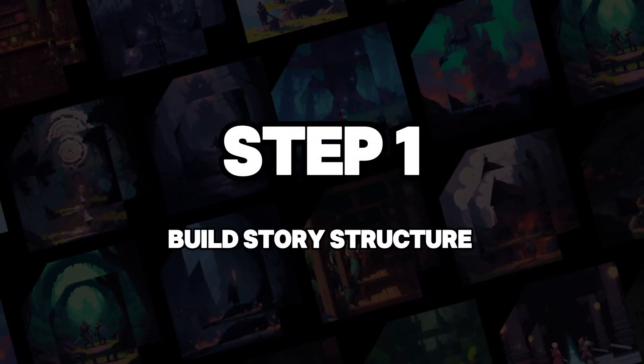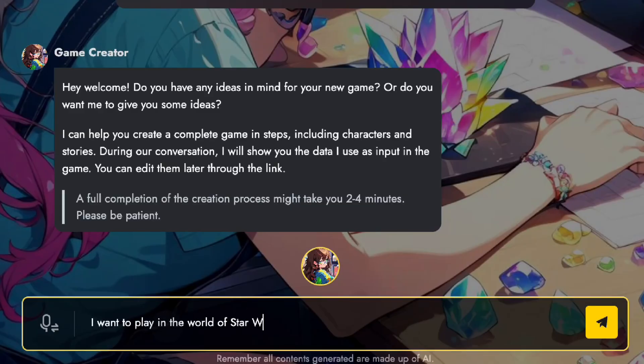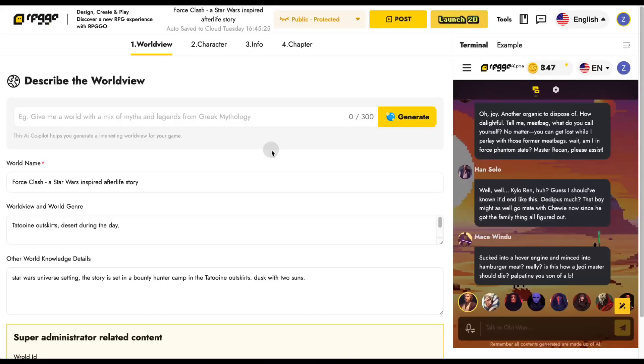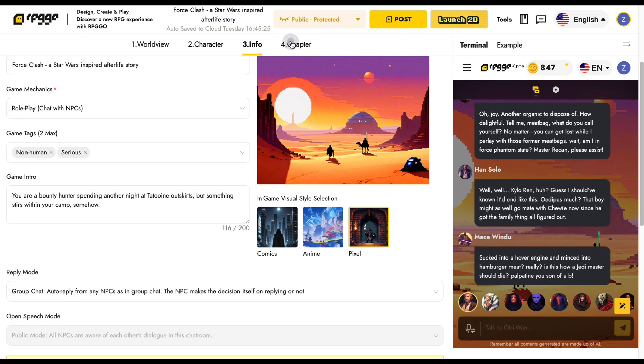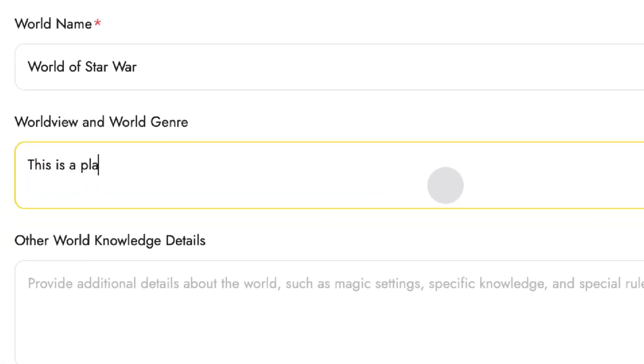Step 1: Build story structure. Open the Game Creator Assistant and type your idea, then it will instantly build the whole game. Or, if you prefer full control, you can simply create a new game and write your design manually.